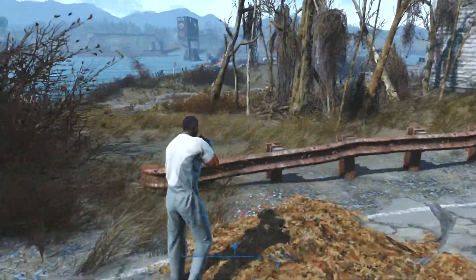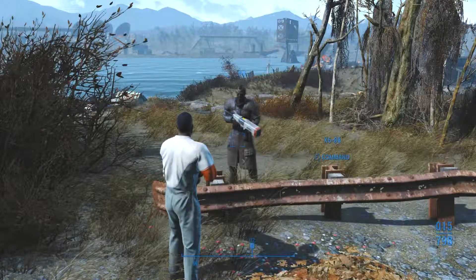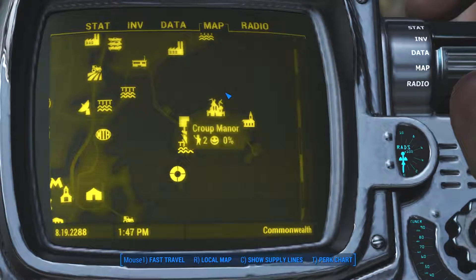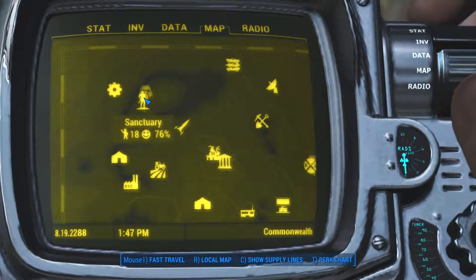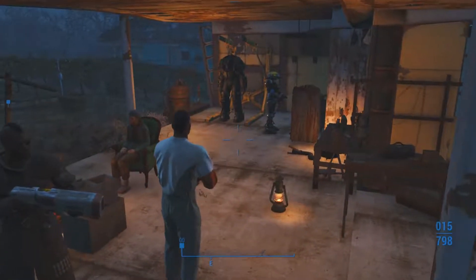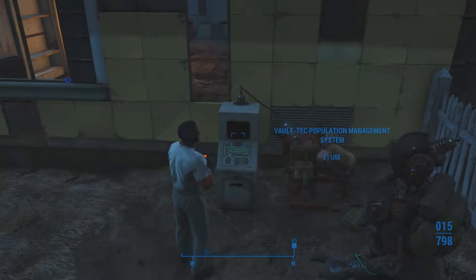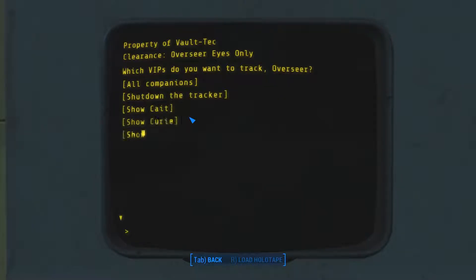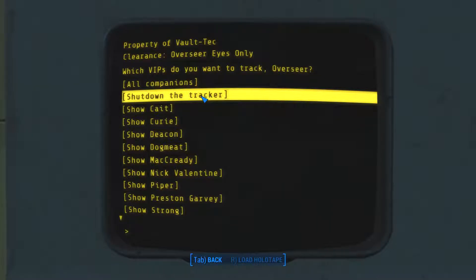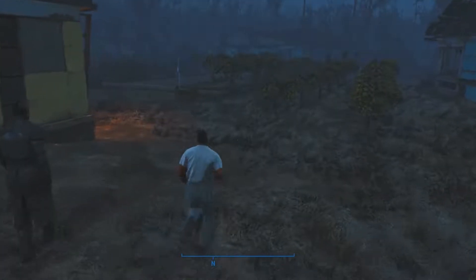We actually need to head back to the Institute, but I'd like to turn that thing off his head. We're going to have to go back to Sanctuary. Here's my Vault-Tec management thing in the back. I'm going to access the VIP tracker and shut down the tracker to get rid of the marker over X6-88's head. That's done — he is now a companion.